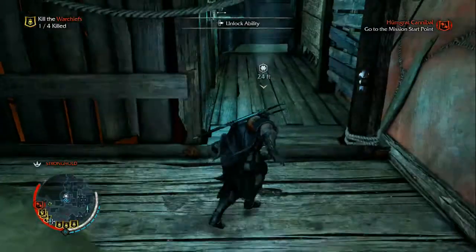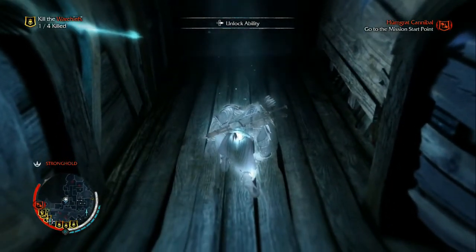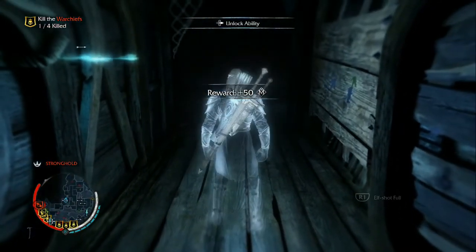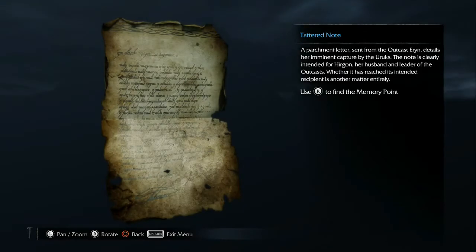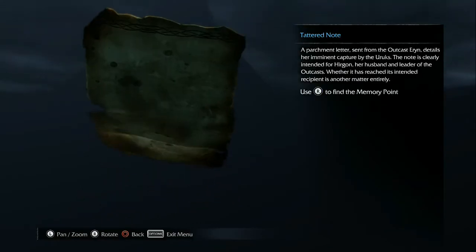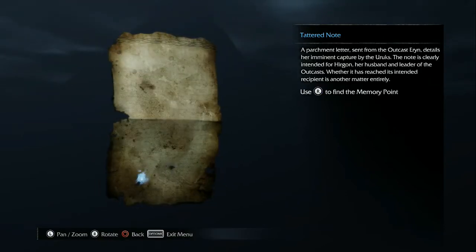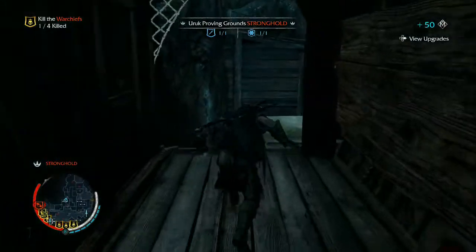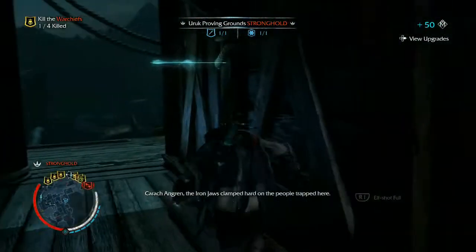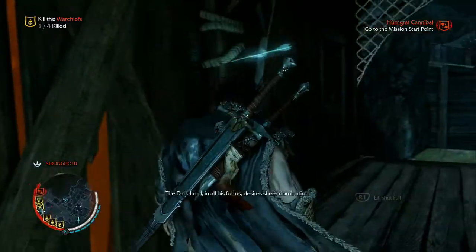Speaking of character, I have to point out the fantastic collectibles Shadow of Mordor offers. Each collectible has a story attached to it in the form of a memory that you can listen to. I found myself actively searching these out, as the stories they tell not only add lore to the game, but offer insight into the goings-on of some of the characters and events that transpire. These are how you do collectibles — they not only offer rewards in terms of experience points, but also make you feel like a part of the universe.